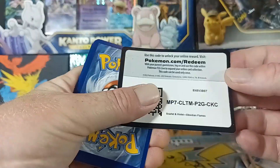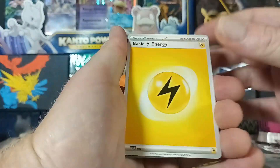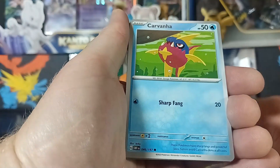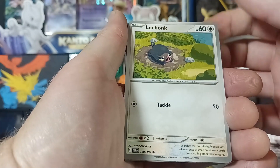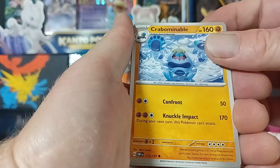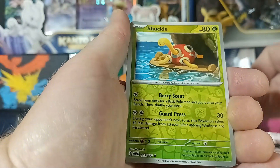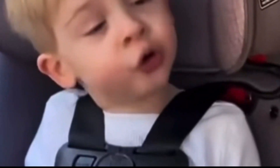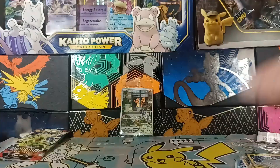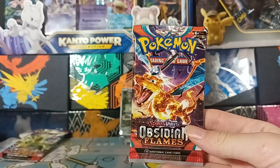Thundurus again. I am getting absolutely skunked. I haven't hit anything yet. I've seen all these amazing openings and mine has not been that so far. Maybe I'll get a hit on this one — we still got like six more packs. How about psychic? No psychic this time either. We got Wooper, Baltoy, Carvanha, Lechonk — oh he's so happy — Magnezone, Crabominable, Mawile, Flamigo, Charcadet. That is it. Oh my god, I got skunked! This sucks.